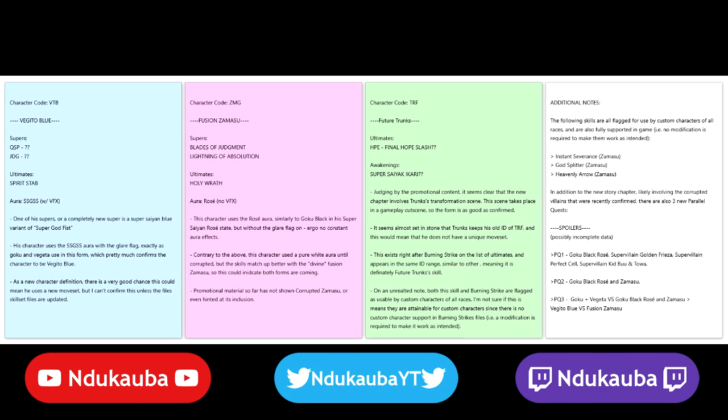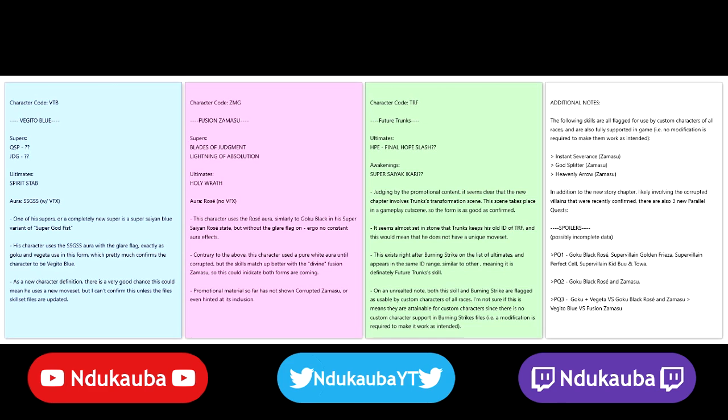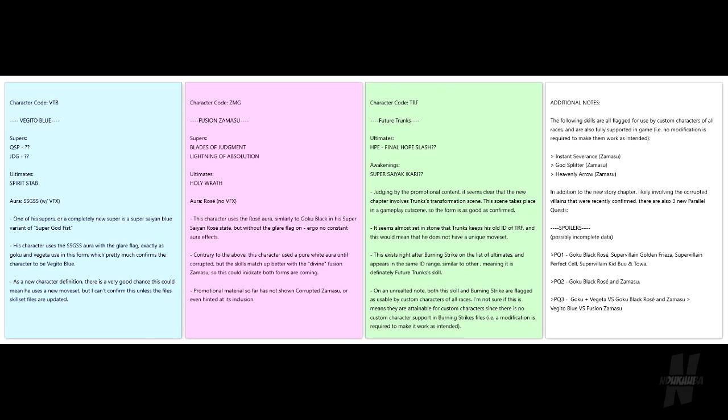Throughout the past few days we've been getting a lot of information for this DLC pack. For example, we got some scans of Vegito Blue and the confirmation of Fused Zamasu. And then yesterday, Bandai US actually uploaded some scans of those characters in action. But today, there's actually a leak of what is potentially going to be in that DLC pack.